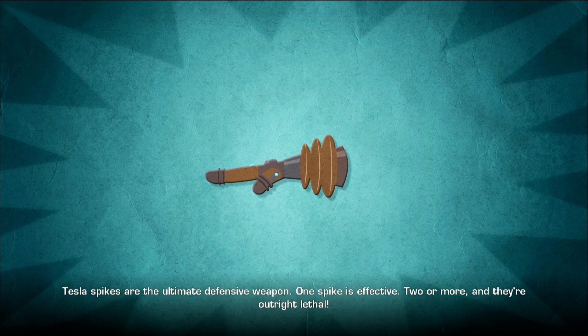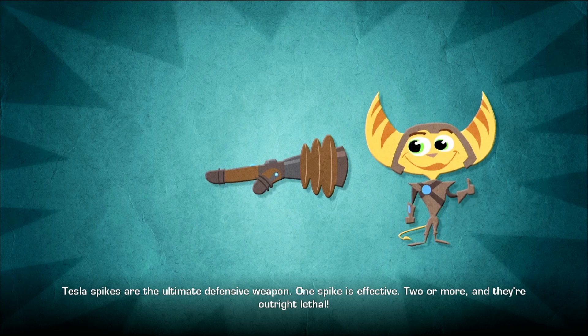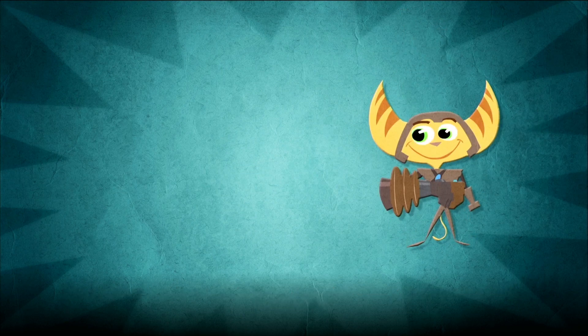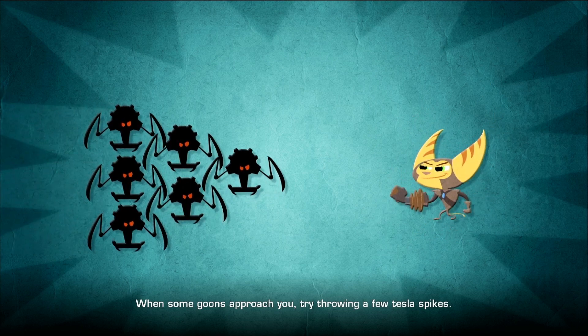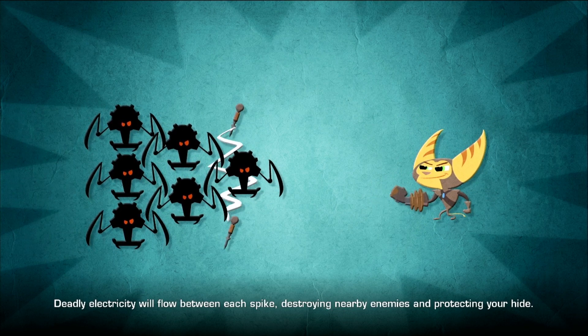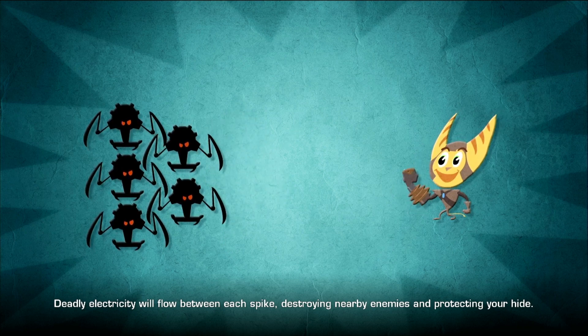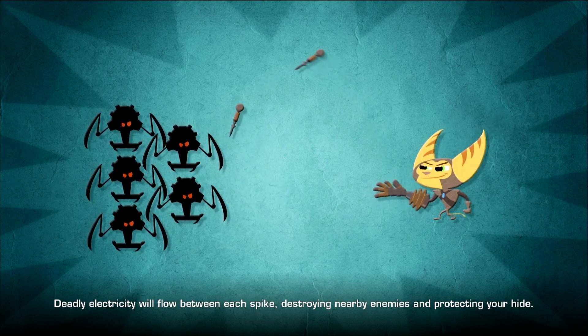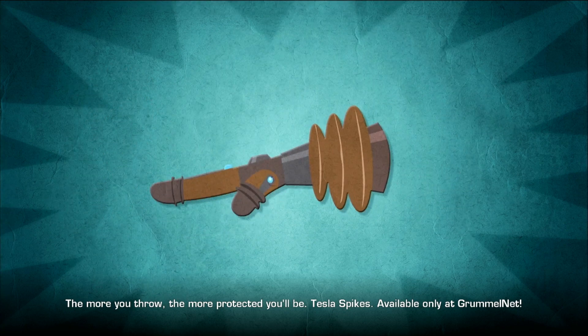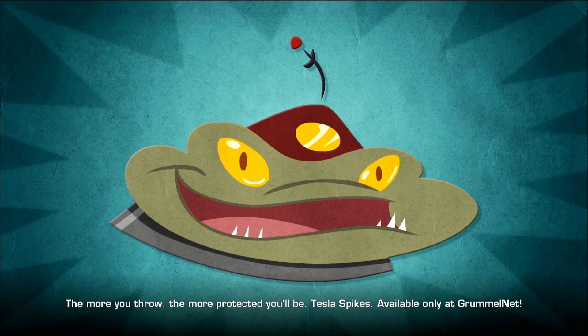Tesla Spikes are the ultimate defensive weapon. One spike is effective. Two or more, and they're outright lethal. When some goons approach you, try throwing a few Tesla Spikes. Deadly electricity will flow between each spike, destroying nearby enemies and protecting your hide. The more you throw, the more protected you'll be. Tesla Spikes — available only at Drummelnet.